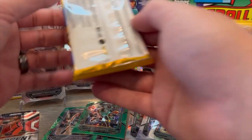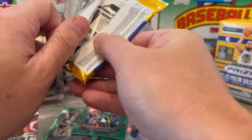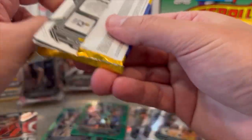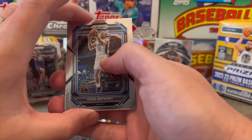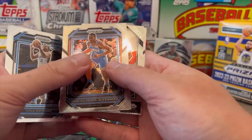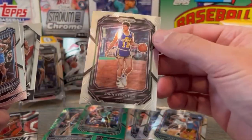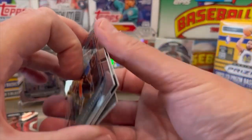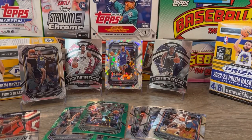We are on to the last and final pack of the break. 2022-23 Panini Prism Basketball. We got Cole Anthony off the top. Shai Gilgeous-Alexander — it's a cool one. Global Reach Andrew Wiggins. And the John Stockton. So as always, good looking cards. Prism — just always a good product for hoops.